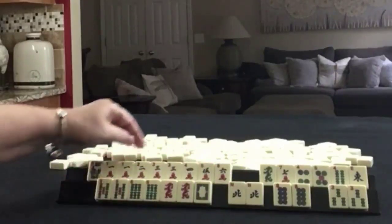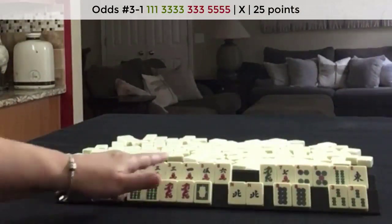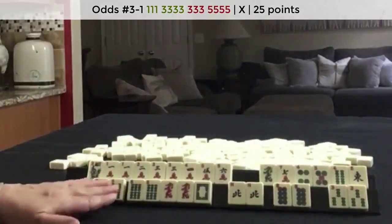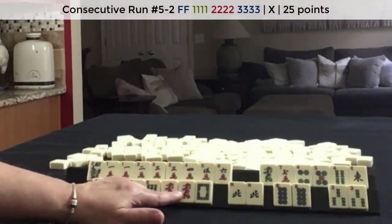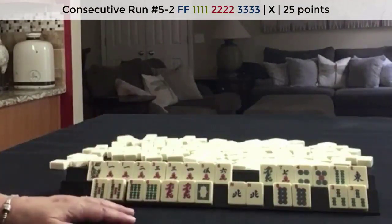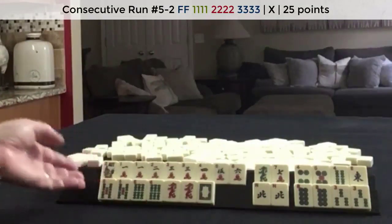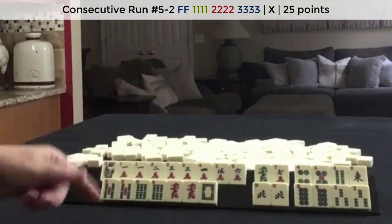We do have one, three, three, five — but that would really destroy both hands. Unless we switch to one, three, three, five, and then mixed suit kongs. We would still have two pairs that we're not using. Let's just see what the discards look like. We have 12 discards — that's a lot. So I would definitely reassess. Let's see about one, three, five, and then mixed suit kongs.